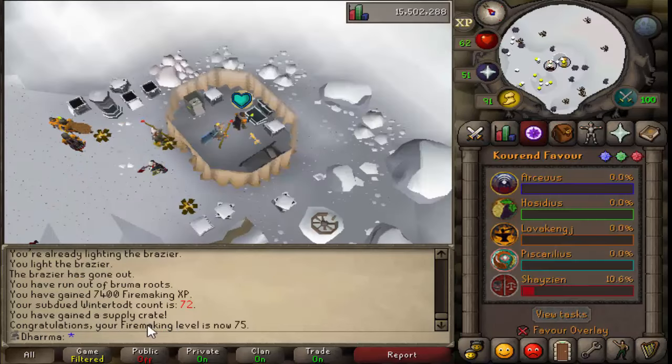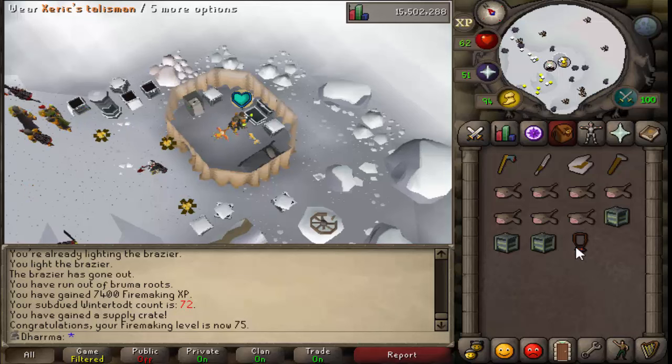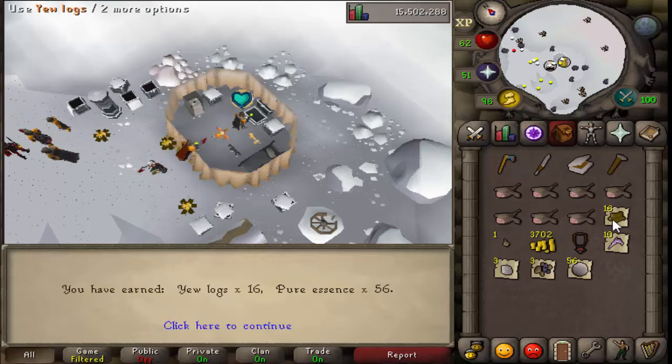Alright guys, so if you look in the chat box there I just got myself 75 firemaking. I also went and got the - how do you pronounce it - Zerek talisman. I got it on my first 50 kills and the drop rate's supposed to be 1 in 250, so I got quite lucky with that which is awesome. I've got three crates here so I'll open them real quick - pure essence, awesome.